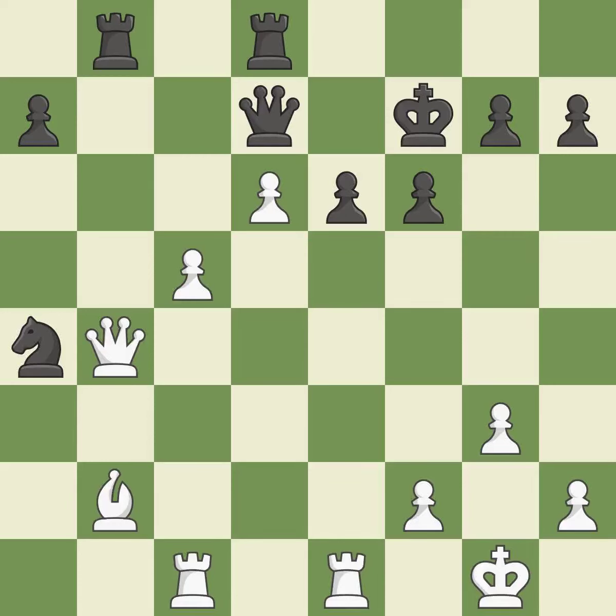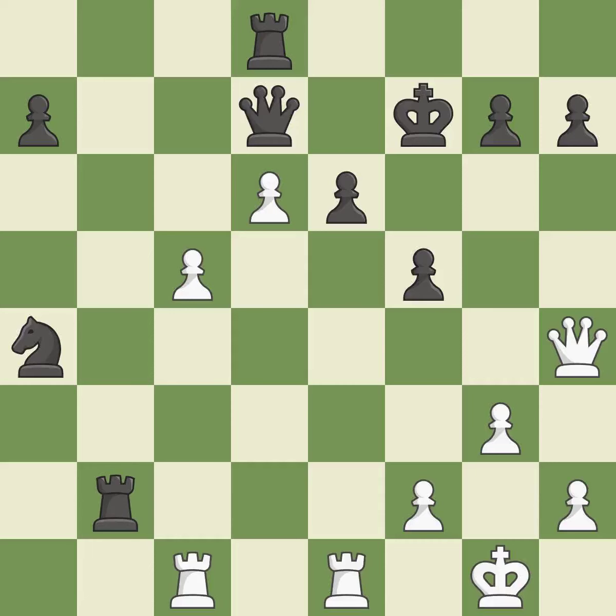When the queen retreats, this attack wins a tempo — it is ideal. This threatens to win a rook. This allows the opponent to activate a rook by getting it to the 7th rank — it is a miss. Only one move worked there, and this wasn't it. This ignores an opportunity to activate a rook by getting it to the 7th rank — it is a miss. Thus, a bishop is lost — it is incorrect. That was a free bishop. This is the only move that works. This threatens to win a queen — it is a great move. This prevents the adversary from winning a queen — it is ideal.